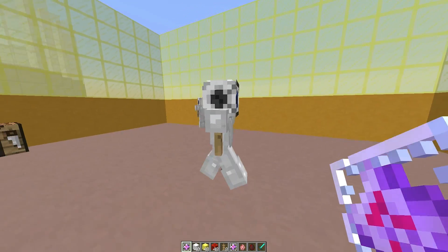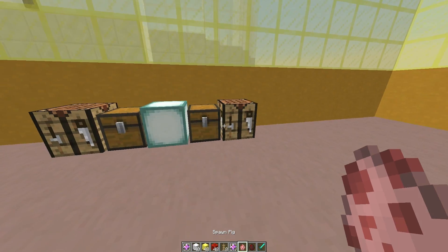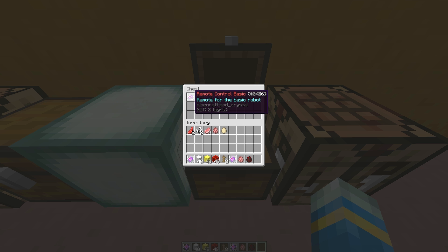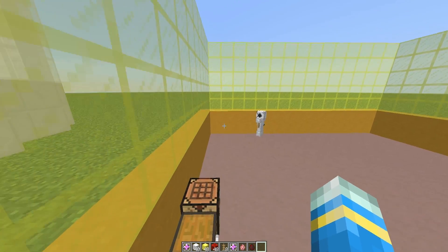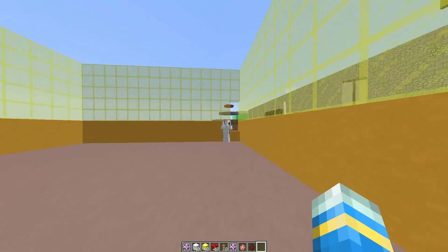Over here we have a couple of robots, and this one will follow me around until I turn it off. To start with, let's have a quick look at the different types: there is the basic one which just follows you around and is used for inventory storage, the farmer, the miner, the hunter, the collector, the fisher, and a couple more coming soon such as the lumberjack, which will obviously chop down trees.